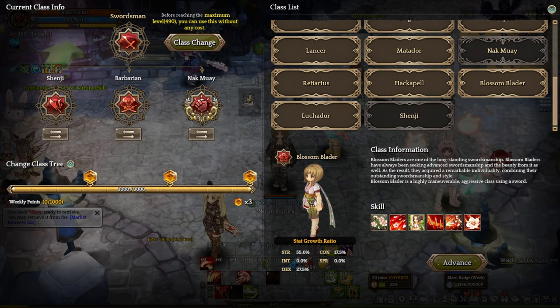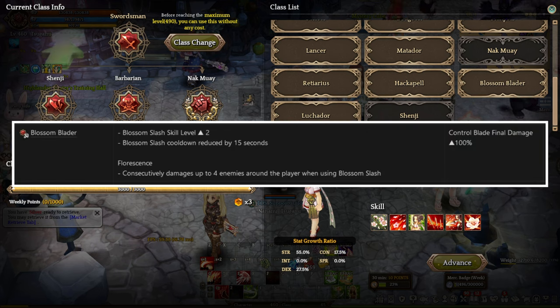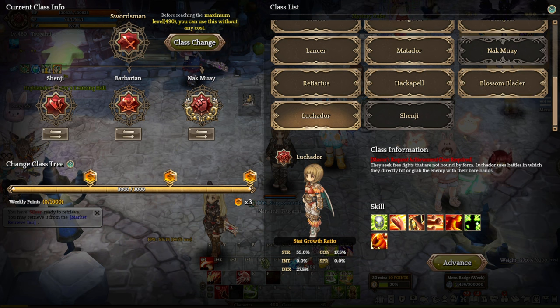Coming up next, we have Blossom Blader at A tier. Blossom Blader is a burst DPS Swordsman class that is heavily focused on single-target damage. Blossom Blader can use both two-handed sword and one-handed sword with a shield or secondary weapon setup for all of its skills. Blossom Blader doesn't really have a lot of skills to set up, so it's actually very easy to learn its mechanics. The Blossom Blader Vibora level 1 increases the skill level of Blossom Slash by 2 and reduces its cooldown by 15 seconds. It also adds new effects which allow Blossom Slash to consecutively damage up to 4 enemies around the player. At level 4, the Vibora increases the final damage of Drawn Play by 100%.